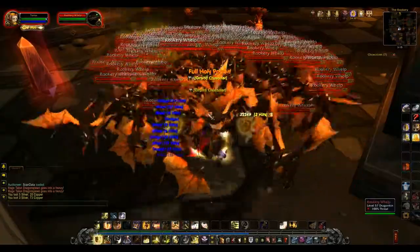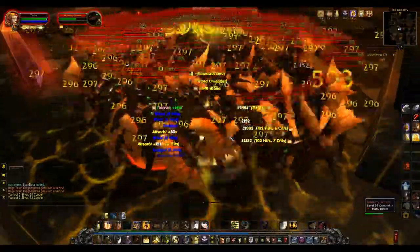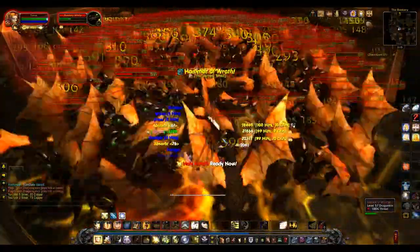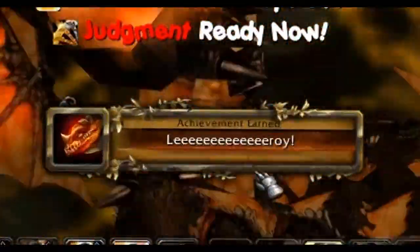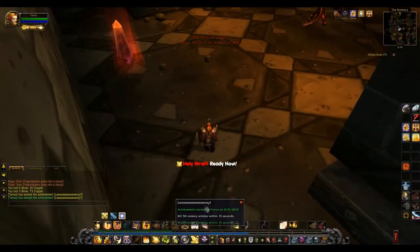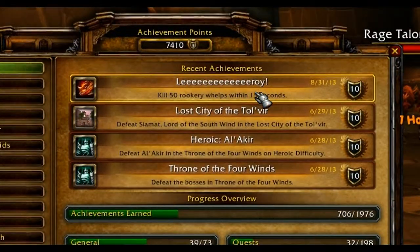Now I'm going to pop all my offensive cooldowns and AoE attacks in hopes I can get them down fast enough. We're going to see them all fall at about the same time, which is pretty cool. And here's the achievement and the ring of corpses around me. Kill 50 whelps in 15 seconds — there's the achievement.